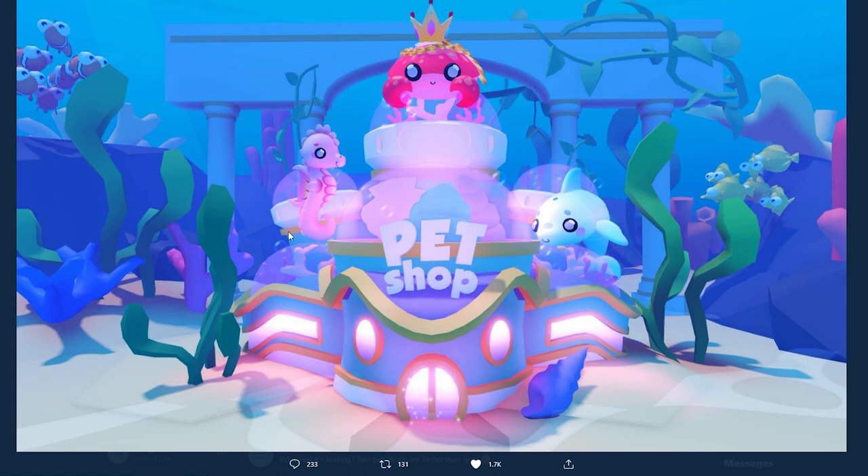With Overlook Bay releasing sea pets, there's been a little bit of controversy with Adopt Me because they had their ocean egg, and in the ocean eggs there was a seahorse, a crab pet, and a dolphin pet. I just want to say I love both Adopt Me and Overlook Bay, I think they're amazing games. I just don't like how certain communities will attack another community because they have similar pets and say that it's copying Adopt Me.